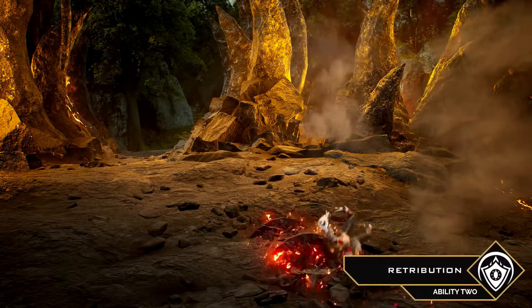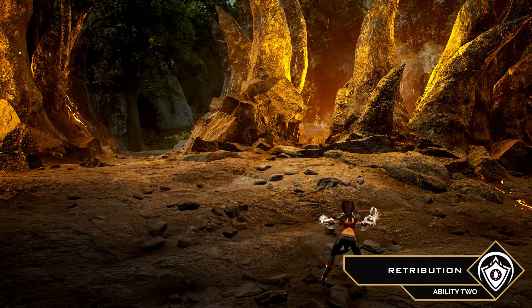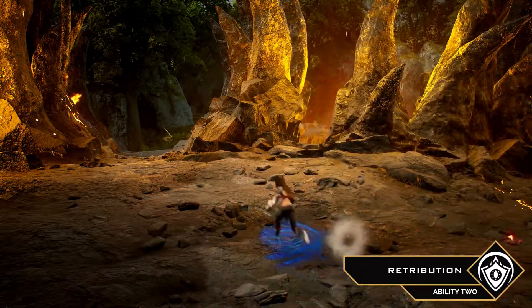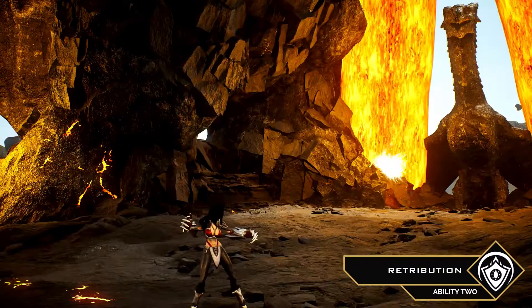Ability 2, Retribution, gives Malaya a health shield. While active, the shield can absorb the first hard CC Malaya is affected by, which expends the shield and gives Malaya a bonus move speed.